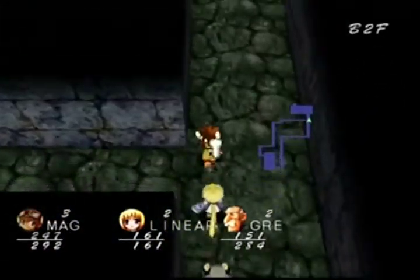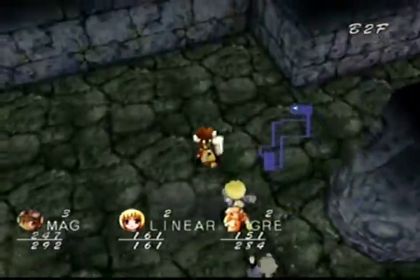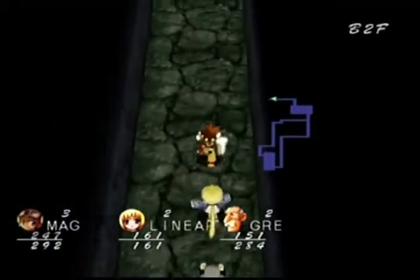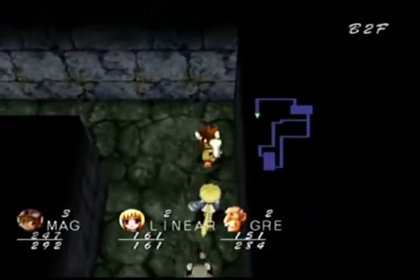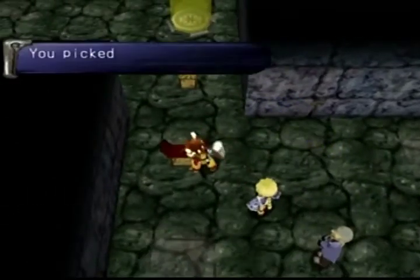So we'll be paying some attention to it. Keep in mind the formation I set at the end of the last episode - that's the formation that Mag and company will tend to keep for the majority of the game. Whenever we start a battle it will always be Mag and Gray at front and Linear in the back. Things may change in the middle of battle depending, but I don't typically do it myself.